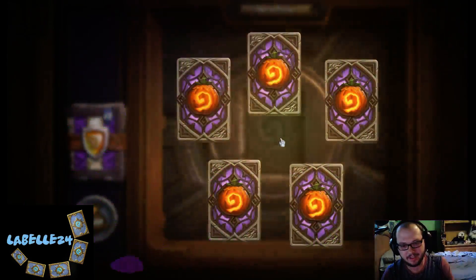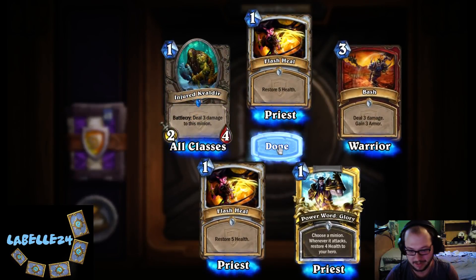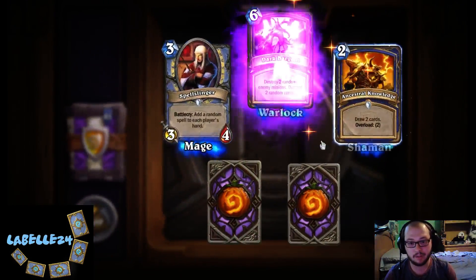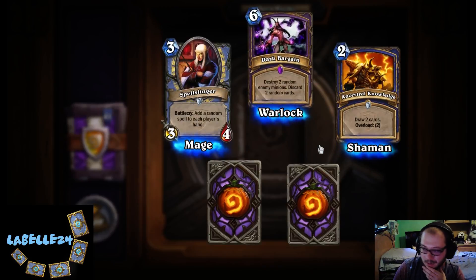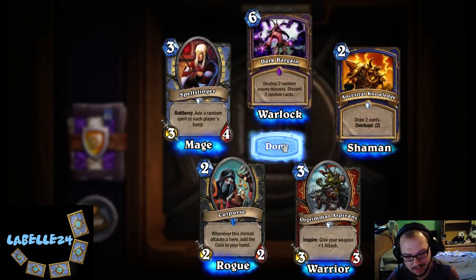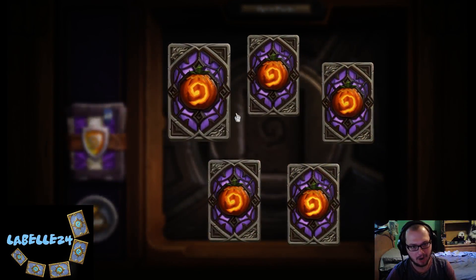I don't like how it's golden whenever it explodes because I always think I'm hovering over a legendary. We're hovering over golden commons like Power Word: Glory. Oh, we got our first epic and it's Dark Bargain — destroy two random enemy minions, discard two random cards. That's a card in this game. We got Cut-Purse — that's a neat card. I don't think it's any good, but it's neat. If you could somehow give it windfury... tight.